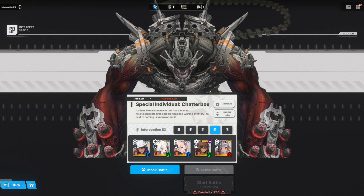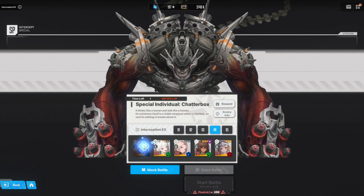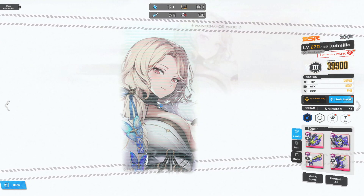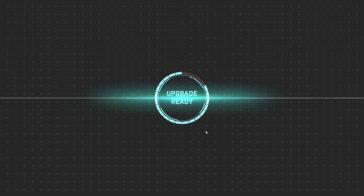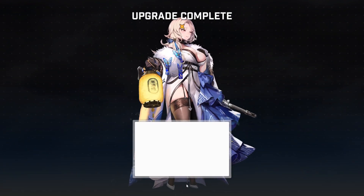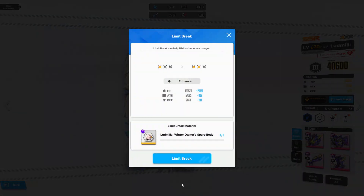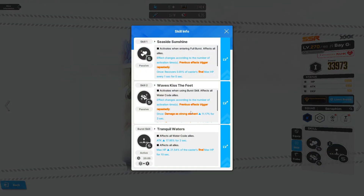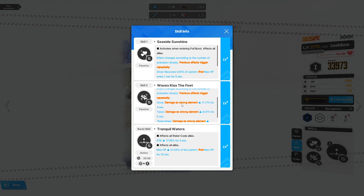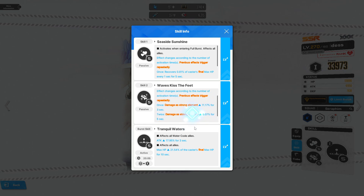We're going to be running the limited Summer Mary combo with Ludmilla. Ludmilla is actually a good unit — let me feed in her dupe. She's a good water unit, and the one thing Mary was kind of lacking was water allies to support, because she has a mechanic on her second skill where every time you enter a burst skill, water code allies will have strong element increase, and it stacks.